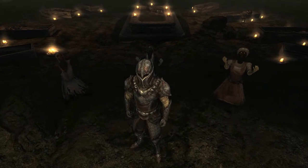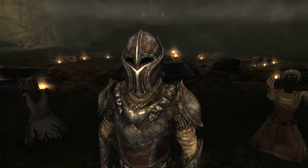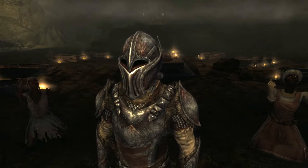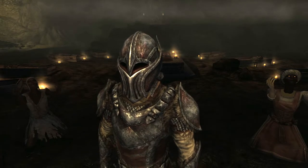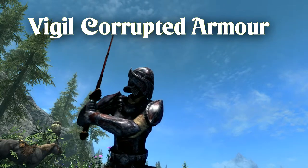Once you've done what needs to be done, you will have a full set of the following: Vigil Corrupted Armor, Vigil Enforcer Armor, Vigil Veteran Armor, and Vigil Silver Hand Armor. So let's take a look at what we've got.